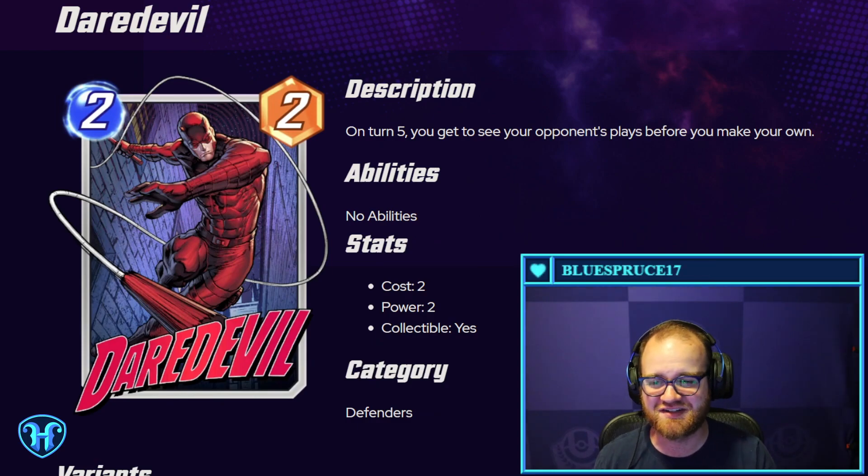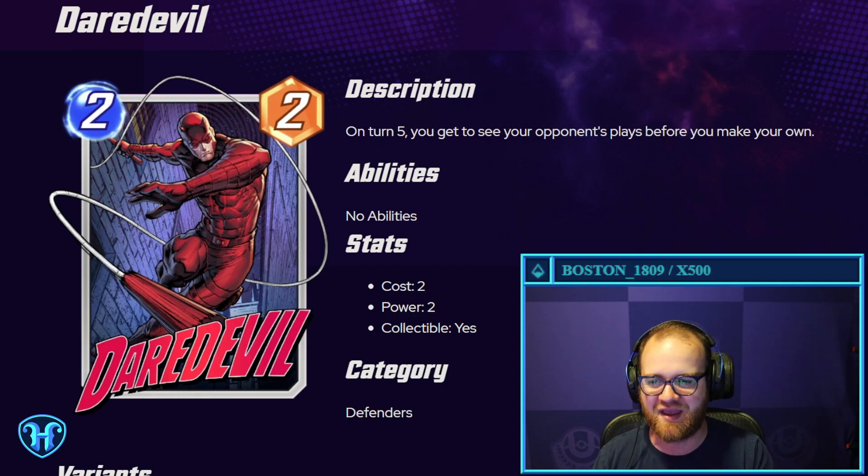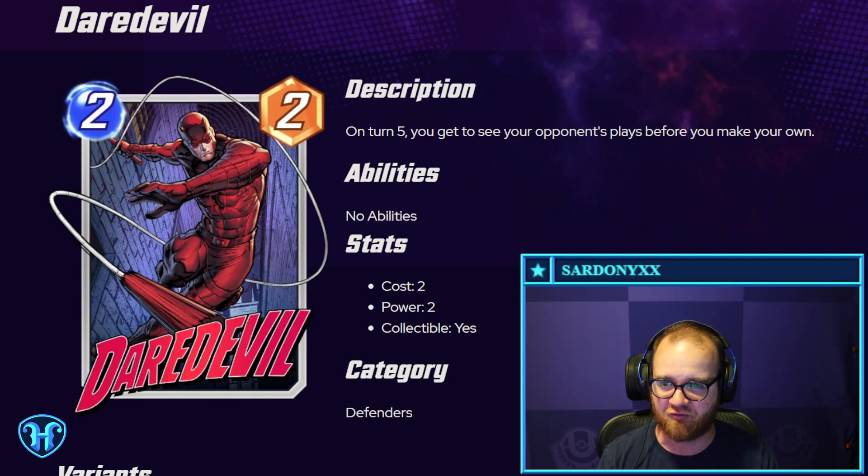Daredevil — this design is really awesome, and this is one of my favorite Marvel characters. Two power, two-mana card, so a little bit under rate for that. But on turn five, you get to see your opponent's plays before making your own. Knowledge is power, and there's so much you could do knowing what your opponent's plays are in advance. Getting to make a heads-up play on that turn — think lining up an Enchantress, Shang-Chi, Armor, or some other pivotal counter play — with Daredevil sounds really sweet.